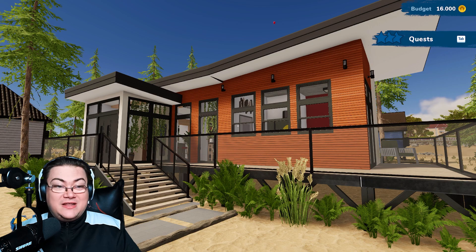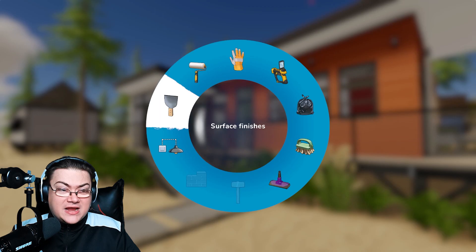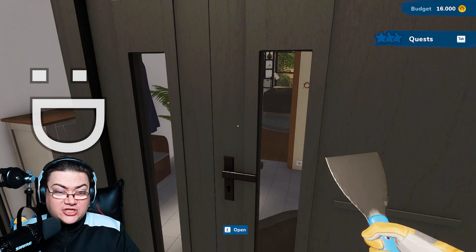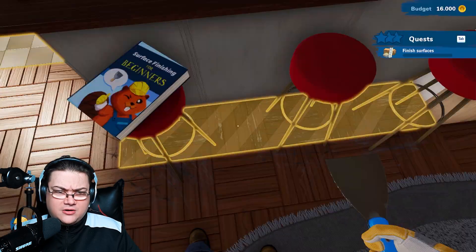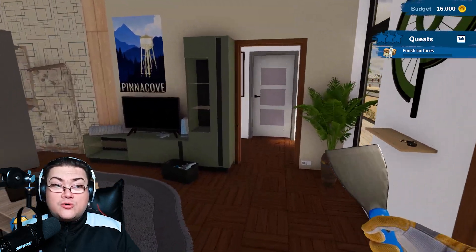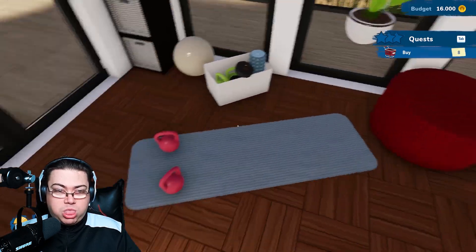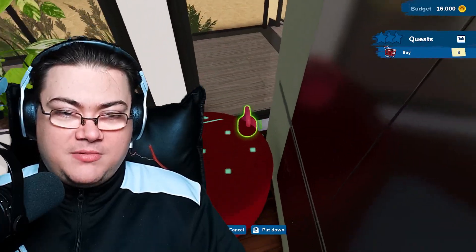Here we are in the new level, let's look at the menu. How do I open the thing again? What is that? Surface? Finisher? Finishes? I have no idea how to pronounce that. Doesn't matter. What can we do there? How do I do something there? Oh, it's for the ground.